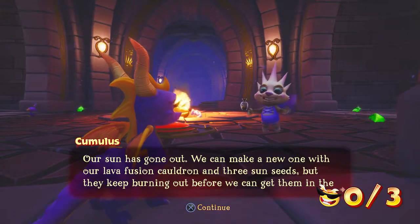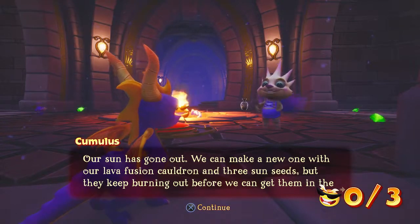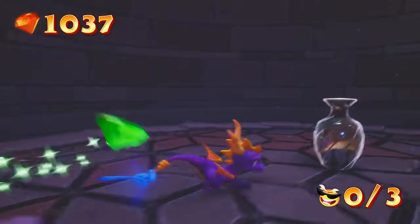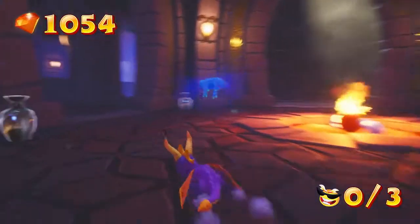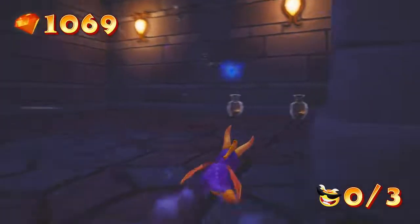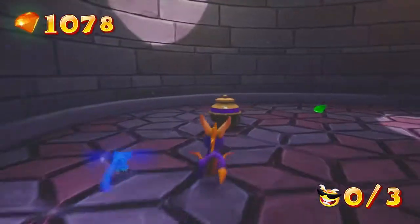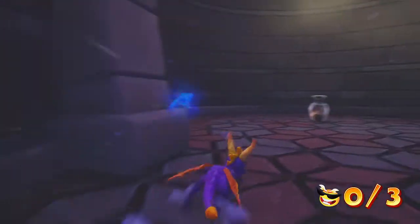Our sun has gone out. We can make a new one with our lava fusion cauldron and three sun seeds, but they keep burning out before we can get them in the pot. Don't worry, I got you buddy. But first things first — let's collect all the gems, because helping out the sun seeds means nothing to me if I don't get to collect all the money involved. So we're going to get all this money and then do this sun seed adventure. If our sun doesn't exist, it's not because it disappeared — it blew up, and it will take us with it.